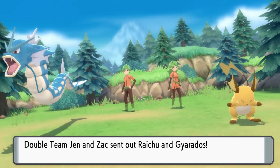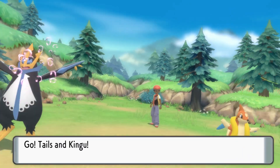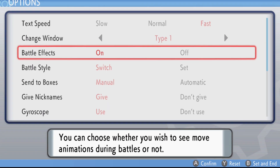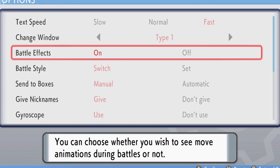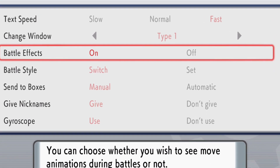This battle is always guaranteed to be a double battle, so if you want to repeat this method as fast as you can, get yourself a Pokemon with a move that hits 2 Pokemon at once, and then turn the battle animations off in the settings. This will really speed things up and you'll be a Pokemon billionaire in no time.